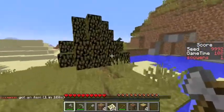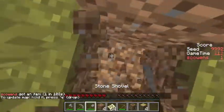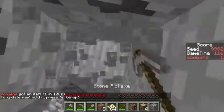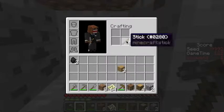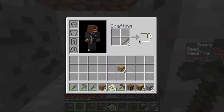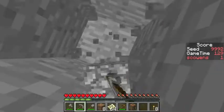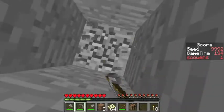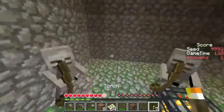We want the apple ideally before we go underground, and we got it, which is great. Now we're going to dig straight down. There's a little bit of coal here which we are going to use to make torches so we can see underground — not necessary, but we are going to want to be able to see. You can hear the skeletons already. The skeletons are from a spawner which we are going to attack, so down we go with torches.